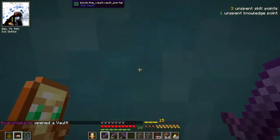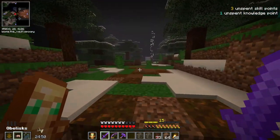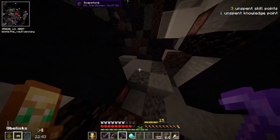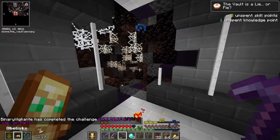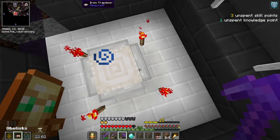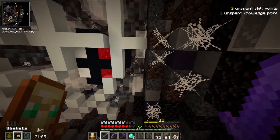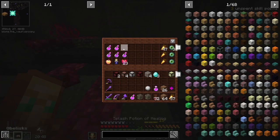Here goes vault number two. I think I have everything this time — no modifiers. And immediately we have an obelisk, with only three obelisks required. This feels so peaceful after doing the other one. I have everything but healing potions — I just realized I honestly need an actual checklist before heading down into the vaults.